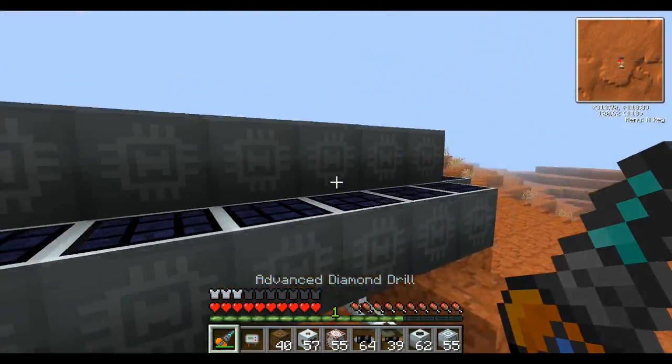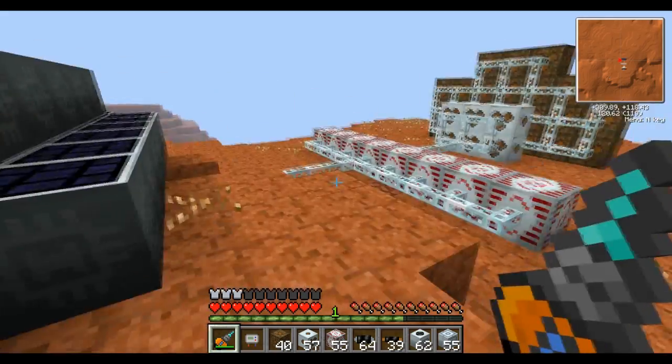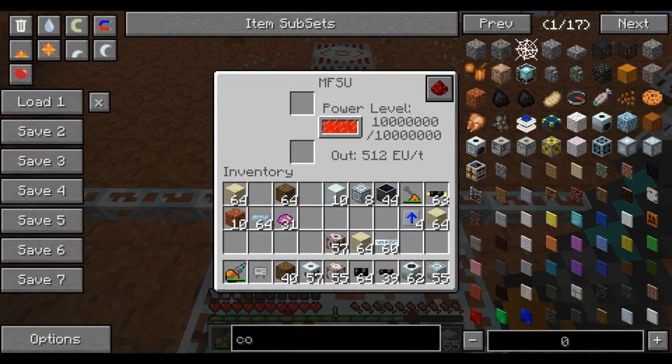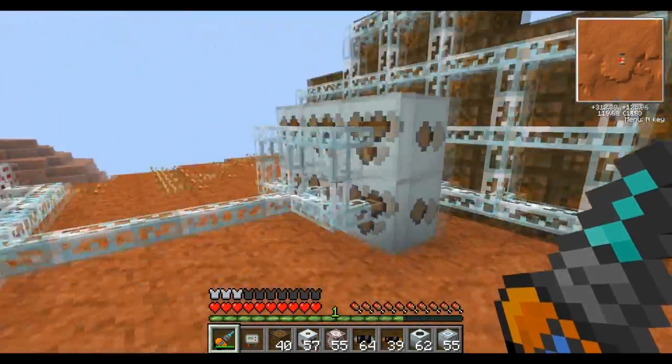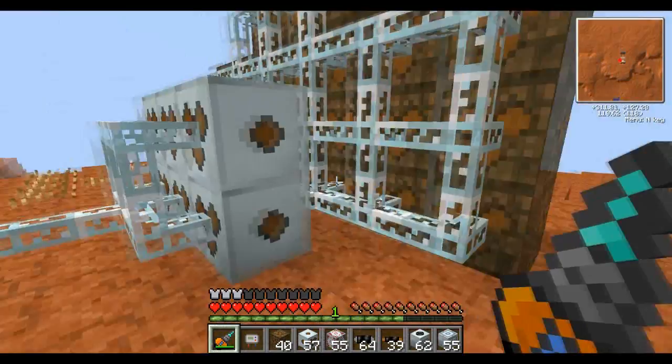All your power things that generate power, they generate it in ticks. As you can see, this generates 512 EU a tick, and this is going into all of these MFSUs. These also generate 512 EU a tick. But how am I getting 3,000 EU a tick over there on copper cabling?